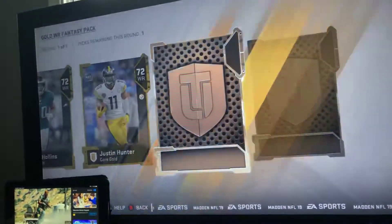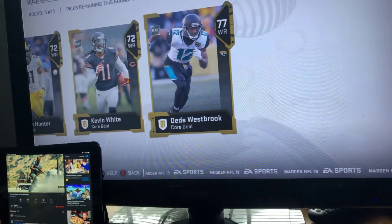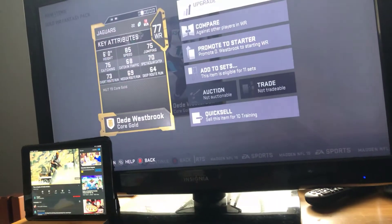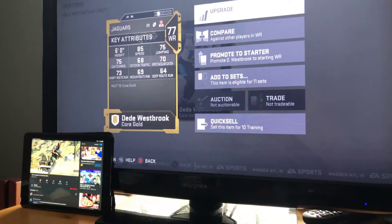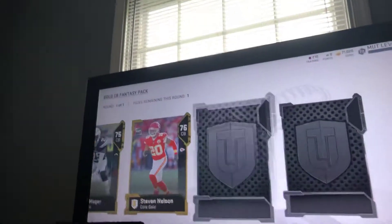We're gonna go with the receiver pack again. Okay! We're gonna go with Westbrook because he's the highest overall and I've heard he's really fast. Look at that - 85 speed for a 77 overall receiver. That's fast - faster than Eddie George, an 85 overall running back elite. That's insane. He may have to be in one of my four's receiver spots.